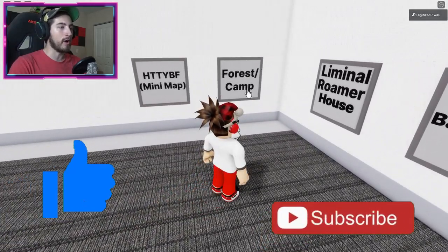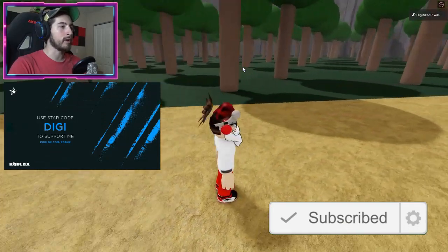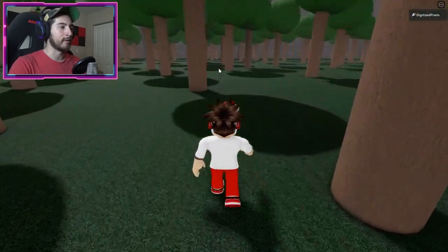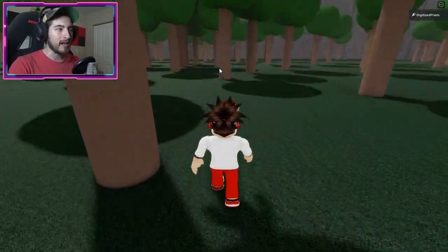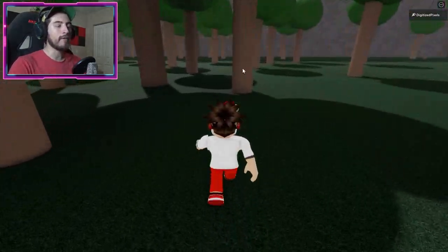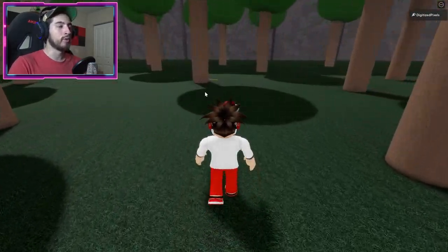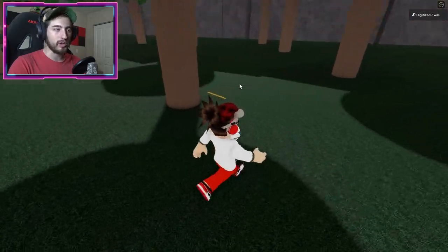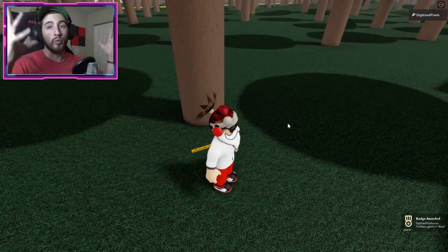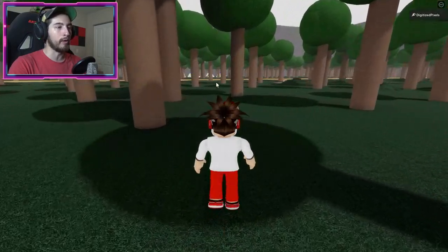Both Baldy and Frightful Forest badges are in the same map — the forest/camp map. Starting with Baldy: once you're in the map, go to your left. You might get a bit lost since there aren't great reference points, but if you go directly left from spawn you should bump into a ruler. Click on it and you'll get Baldy's basic badge.